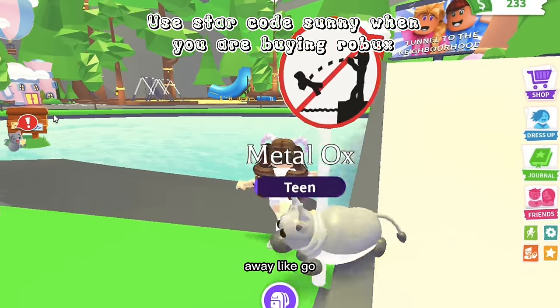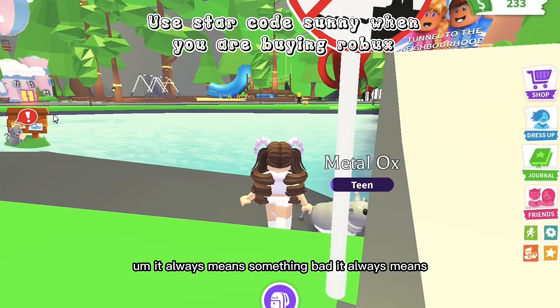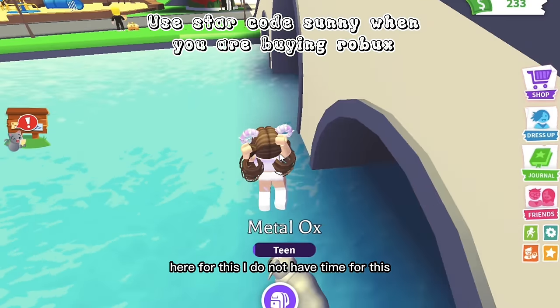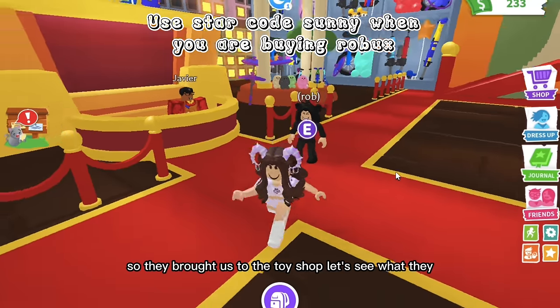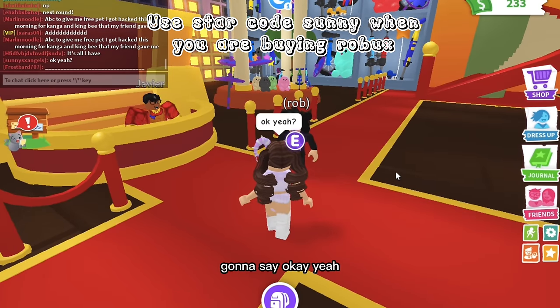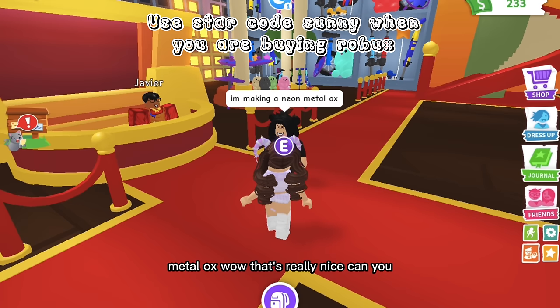Whenever people tell you to go away from the main map it usually means something bad — they're probably trying to scam you. But they brought us to the toy shop. Let's see what they want. They said they're making a neon metal ox — wow, that's really nice.